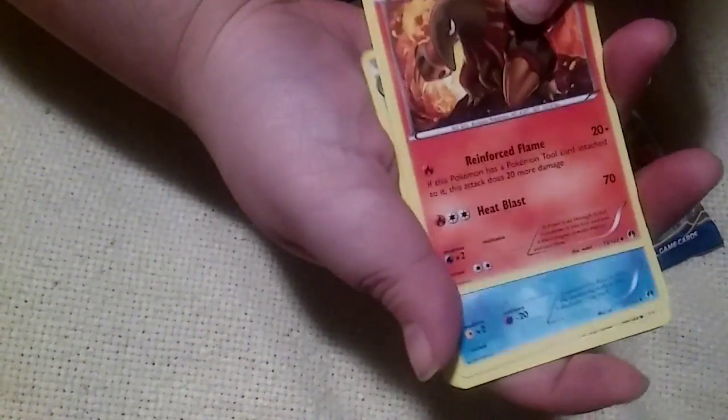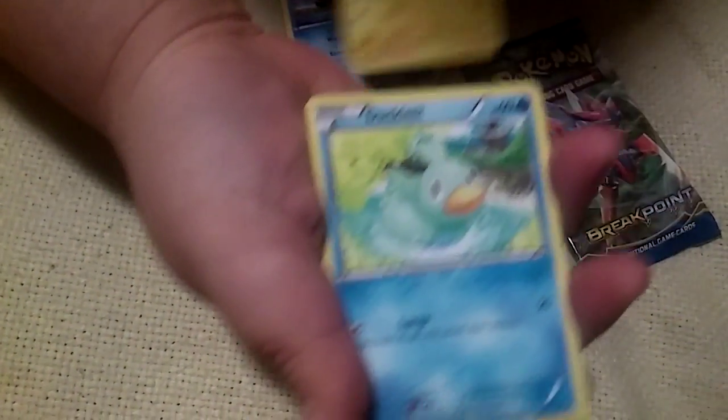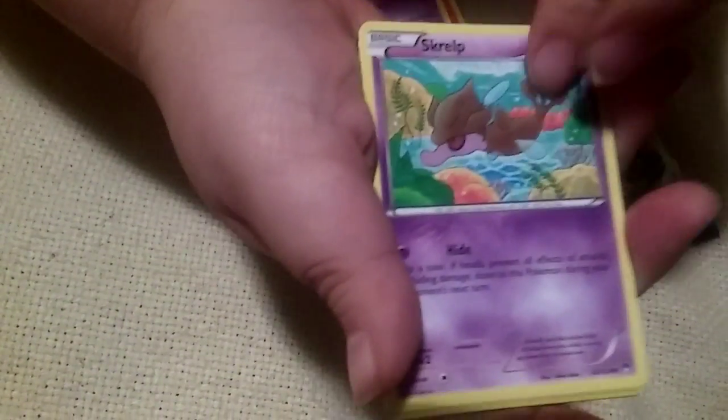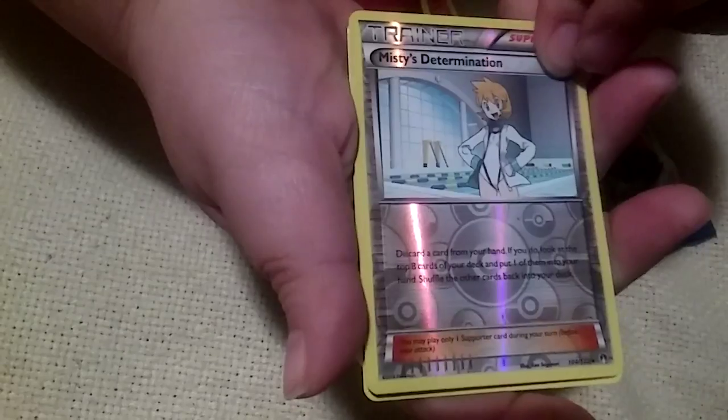The second pack — we're gonna start this one. We got a Volcanion Heat More, Swanna, Shinx, Ducklett, Honedge, Skorupi, a Spicy reverse holo, Misty's Determination, and a non-holo Glint rare.